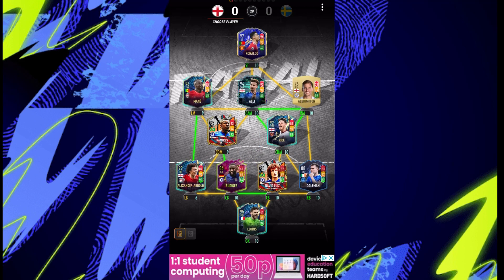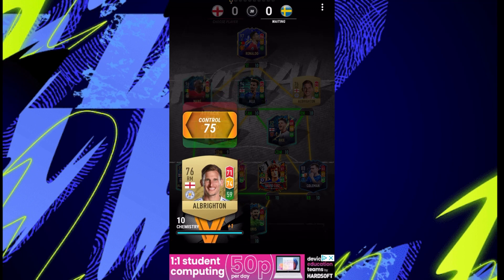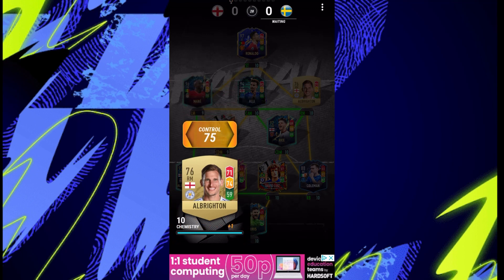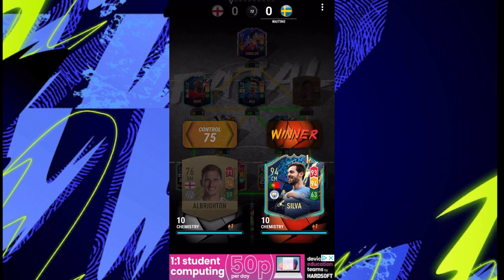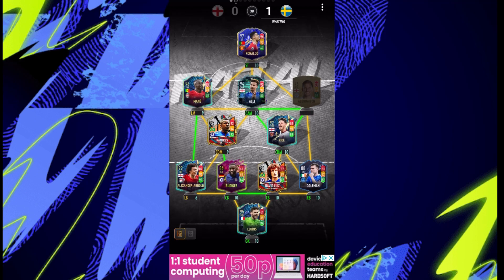You want your opponent to actually go first. I'm just gonna get out of the way of this rubbish person — hopefully he doesn't take long to choose. But you want him to go first choosing the player, which will happen next. There we go, we got a decent player out of the way. So he's gonna choose his player now — hopefully he doesn't take long.